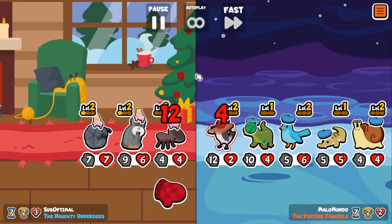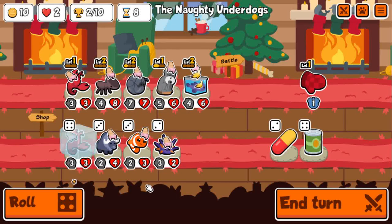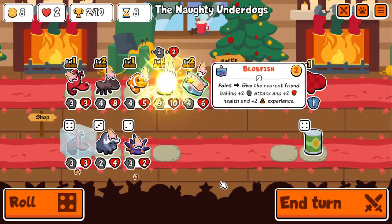I'm running into Sniper Team — that's going to be a loss. Down to two hearts, not looking super good. But there's the Blobfish pill, that should be really helpful. I'll take the 2-2 buff for two gold — that will be quite helpful.